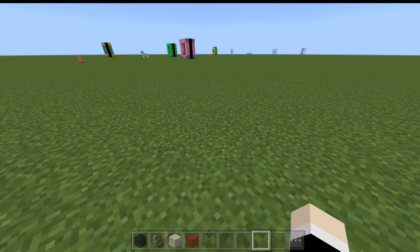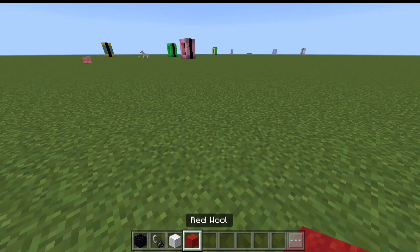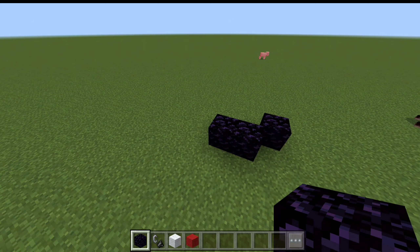Jadi langsung aja kita akan membuatkan portal Ultraman Dyna bersama Uzeming teman-teman. Jadi di sini kita mempunyai bahan untuk membuat portalnya. Nah, di sini kita punya obsidian, flint and steel, white wool, dan juga red wool teman-teman ya. Setelah itu kita akan membuat di sini aja ya dengan ukuran 4x5 teman-teman ya.